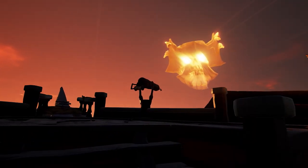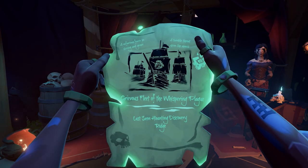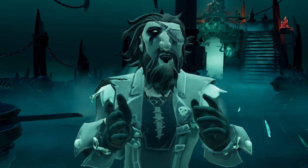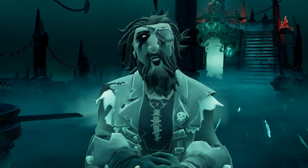There are two ways to encounter these ships: through the Burning Blade World Event, which will be signaled by the Flameheart Skull in the Sky, or through the new Order of Souls Voyages. There are three main things I want to cover to help you win these events: stocking up your ship, assigning roles to your crew, and strategy. Let's start with stocking up your ship.